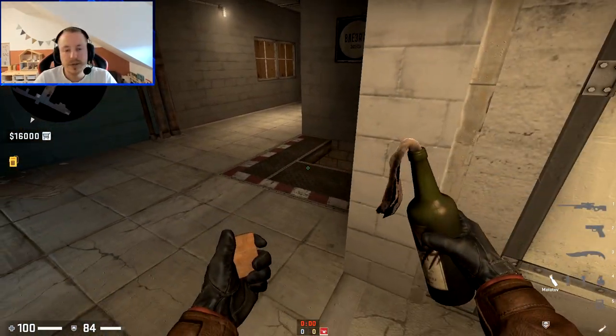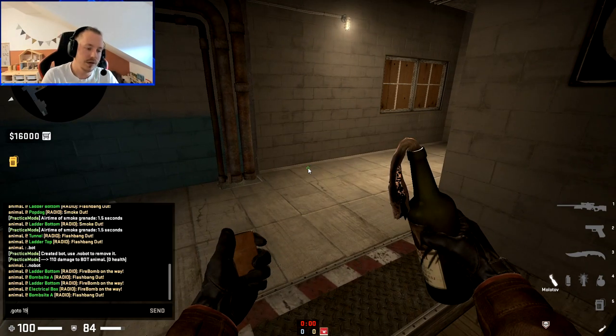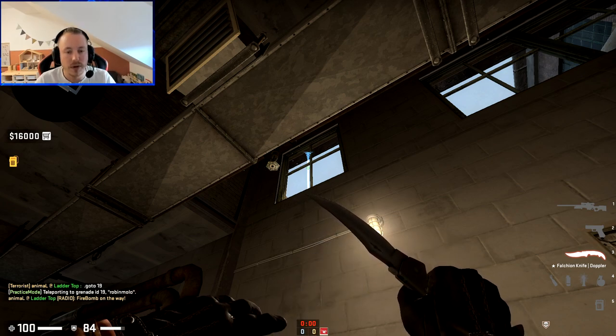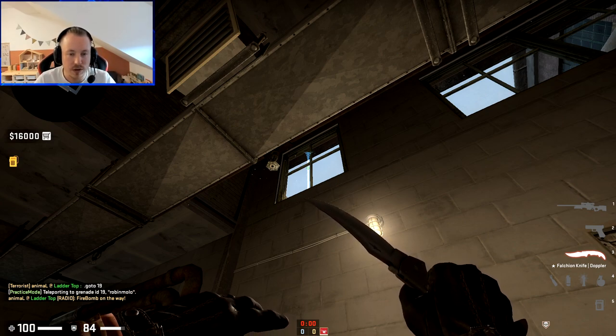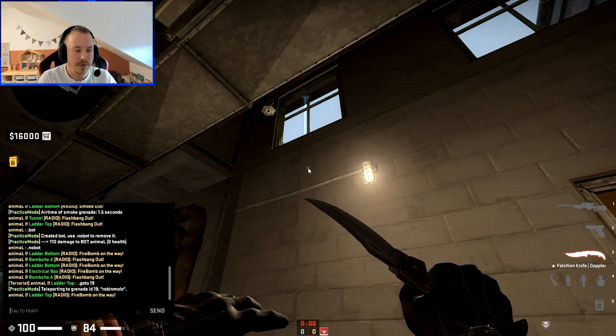The second thing I want to talk about is molotovs. Besides the fast molotov I showed, the other one you can basically do is this one — I call it 'Raps molotov.' You aim at this area; you have to be pixel perfect, so it's something you have to practice. Just pause the video and see how the lineup should be, then try to mimic it. Go practice on your own server. The standing is just on this cross here and you aim there.